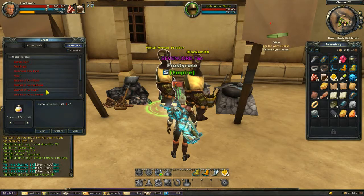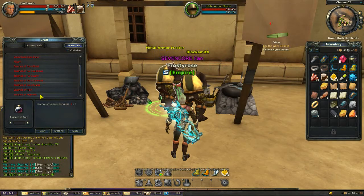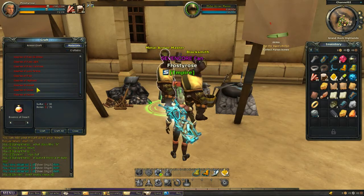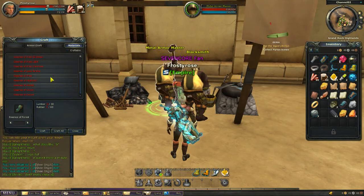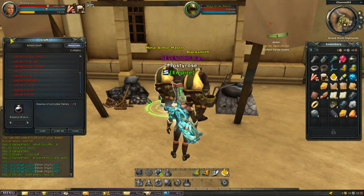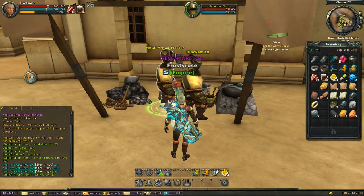As for the higher level materials, I'm not entirely sure yet because they are at a higher level — I'll probably work on them later. But I suspect they still involve mining to a point. But anyway, the materials are actually ready to craft a weapon.